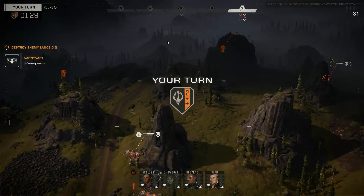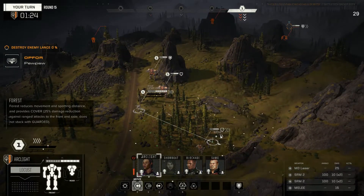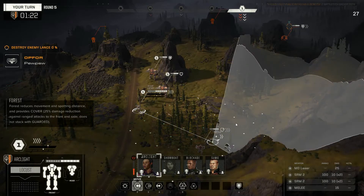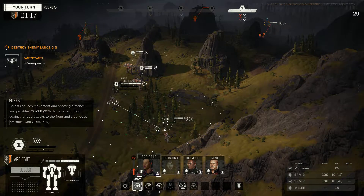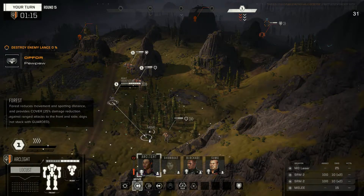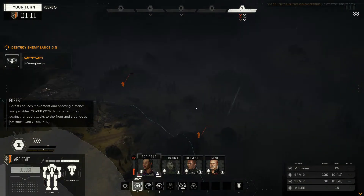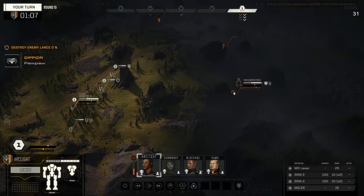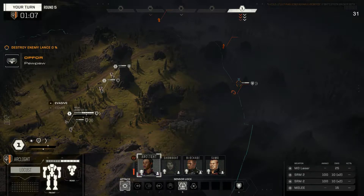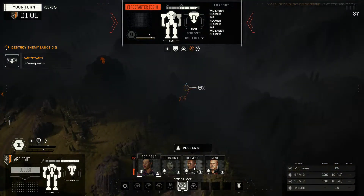He's pulling his Centurion back. Okay, I guess we just go for a double Centurion lock then. Don't want to go too far forward with this. We want to have Arclight where she can lock but be as far back as possible. Another bunch of LRM10s. Shame we don't have Apex — maybe I could have had Apex instead of Blockade.